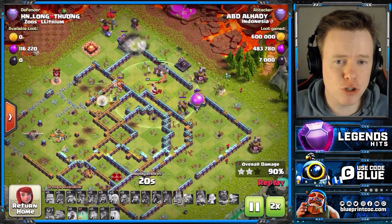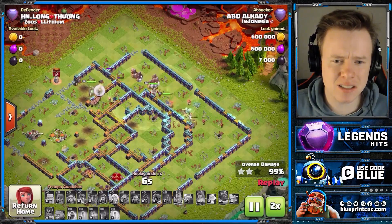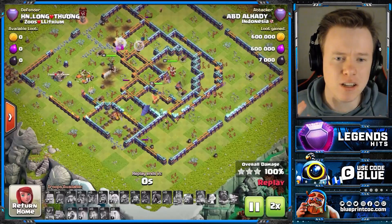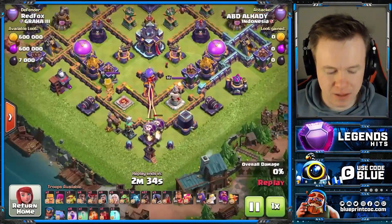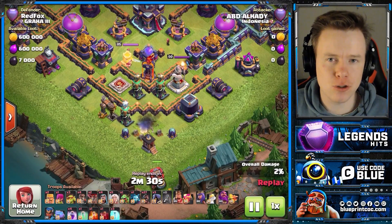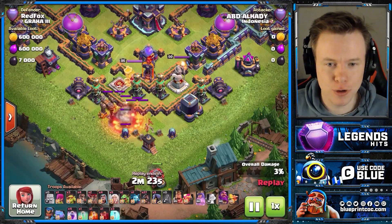Because they get such good value. In this attack it's quite overkill, obviously. But in a lot of the attacks today, you'll see he doesn't necessarily have a lot of Hog Riders left over — but you don't need it. They tank so well for the RC, and she can clean up what's left. You will see in this video that every single attack, ABD is going to be using the Flame Flinger — the strongest siege in the game now — because the Blimp got nerfed into oblivion.